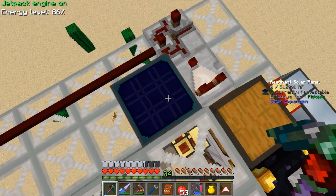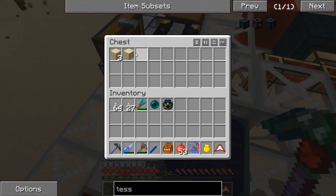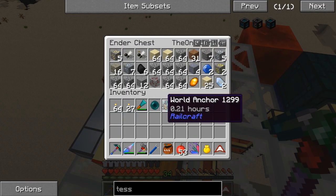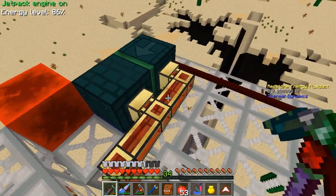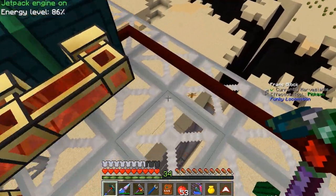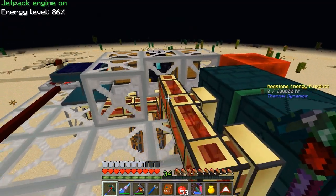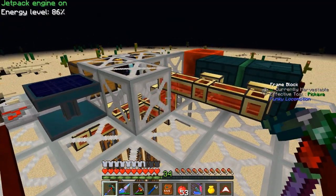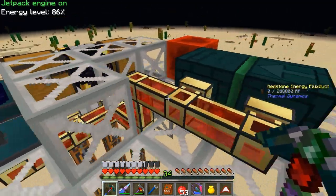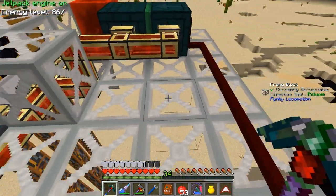Now, we got a little bit of an issue here. Currently our base is not chunk loaded, so our chest is all nice and full. I picked up my world anchor. There's actually a little bit of an issue — I don't know if it's a server problem or a single player problem, but T-Fox told me this is also kind of crashing the server, something to do with the funky locomotion frames moving.